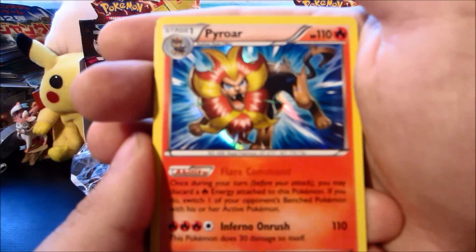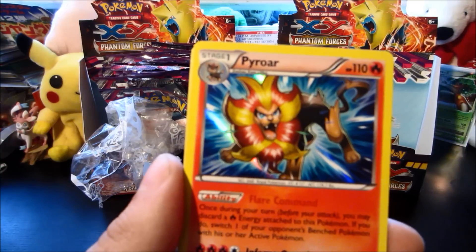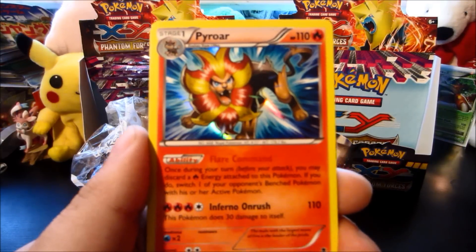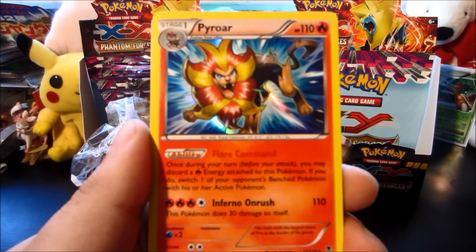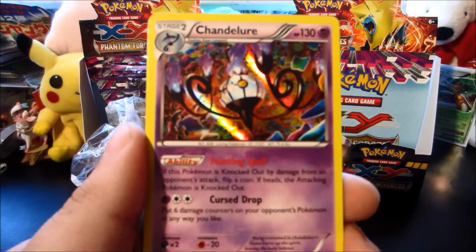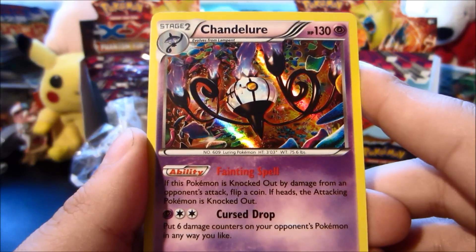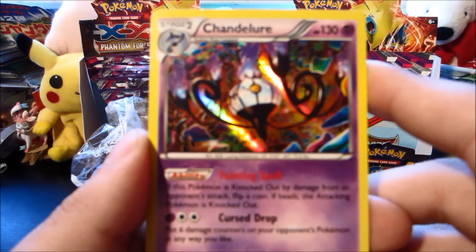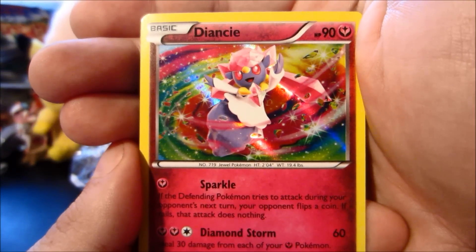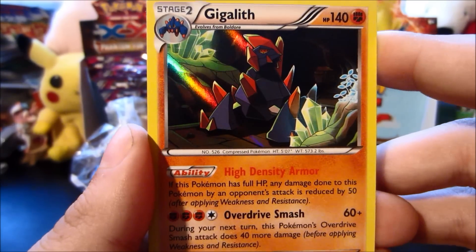There's a funny story about Pyroar in the pack — you're probably not going to believe me. We pulled 11 cards, but there are only 10 cards per pack for X and Y. We pulled an extra rare: a Venusaur reverse, a Mightyena, a rare, and then the Pyroar hollow was the extra card. The Mightyena might have been the extra since it was behind the Pyroar hollow. We also got a Chandelure hollow — very nice — then we pulled a Diancy hollow, which I was super stoked about, as well as a Diancy reverse.